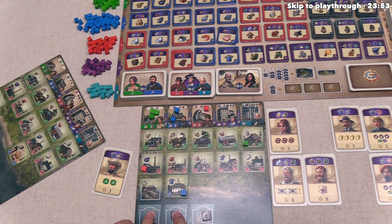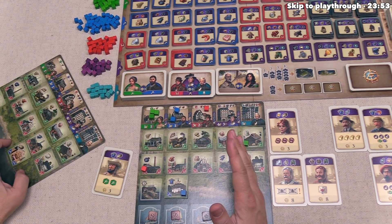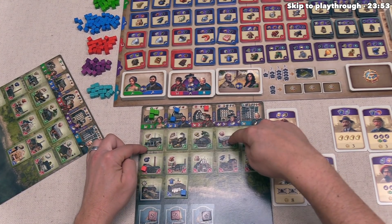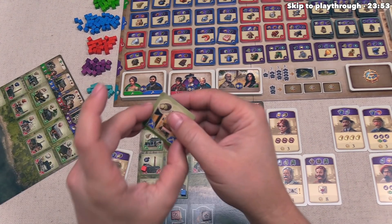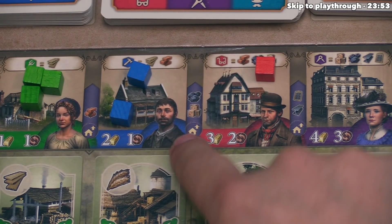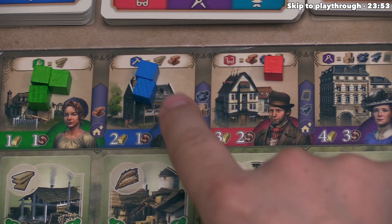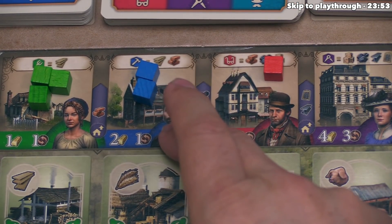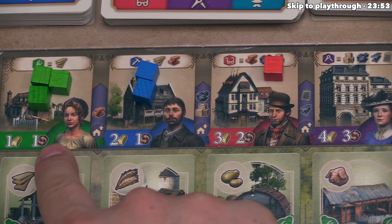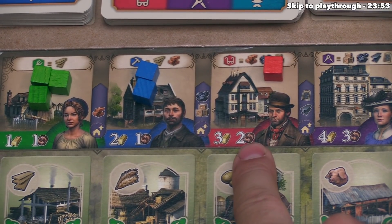The way we do this trade is by spending trade tokens. The number required is dictated by the type — or color — of factory. There are green, red, and blue factories. Trading for a blue or green type factory costs one trade token; red costs two; and purple costs three. The relative complexity increases as you go from green to purple, which is why the trade token cost increases.